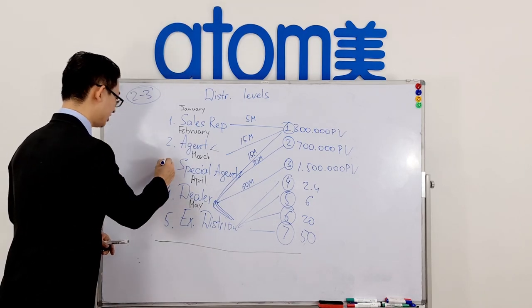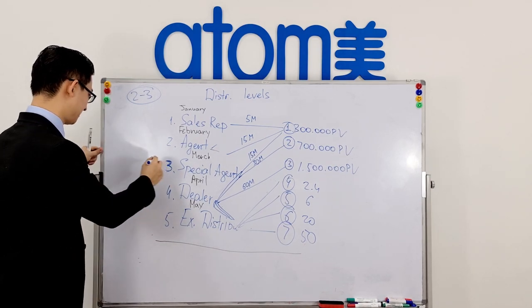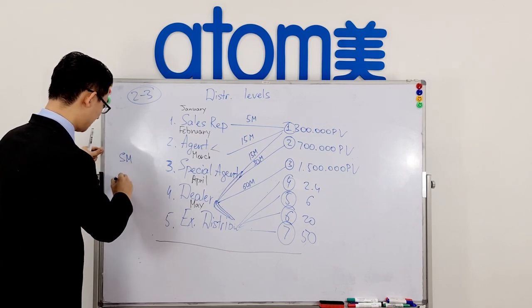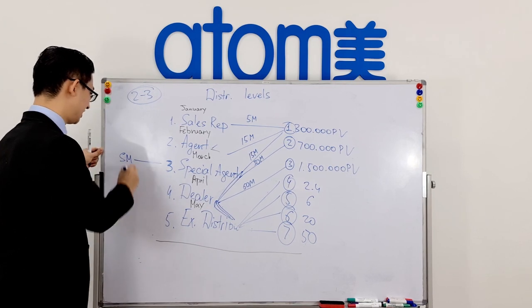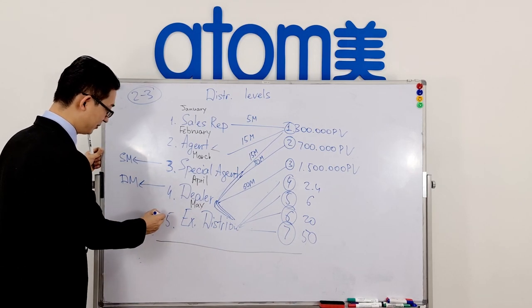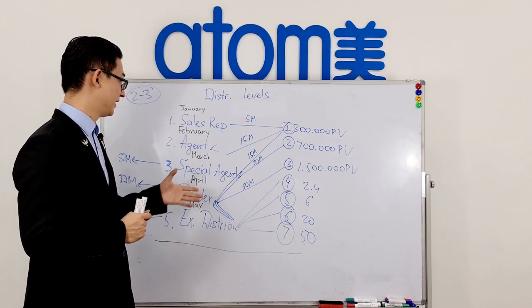From Special Agent onward, you receive access to mastership bonuses. The first mastership rank is Sales Master and the second is Diamond Master. A Special Agent can become a Sales Master; a Dealer can become a Diamond Master; and an Executive Distributor receives access to all other masterships. We'll cover masterships in the next video.